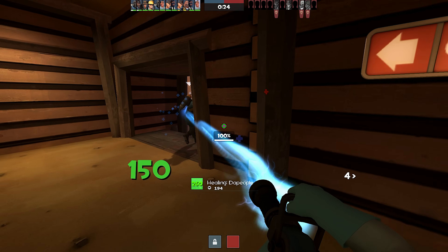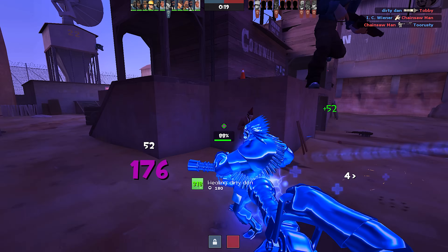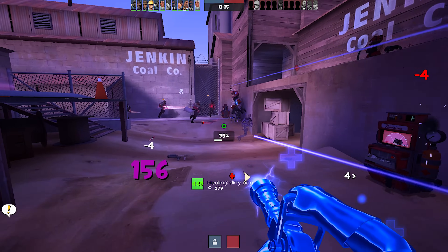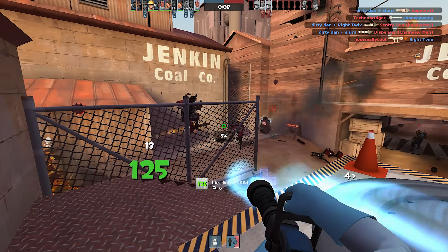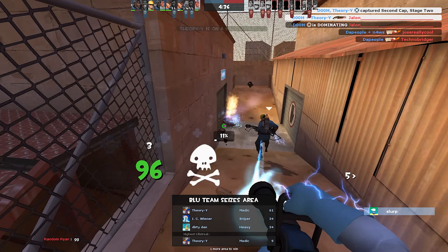The reason to set auto call to such an absurdly high number is because the symbol it produces allows you to track teammates through walls. I trust myself to properly track the damage my players have been taking and prioritize heals accordingly, so the pseudo wall hacks provided by setting this to 99 are far more valuable.